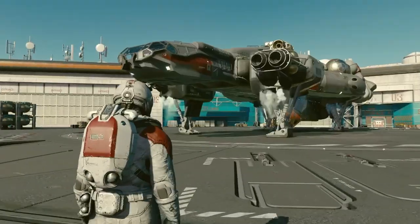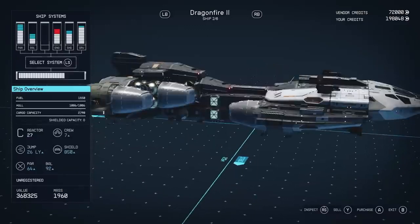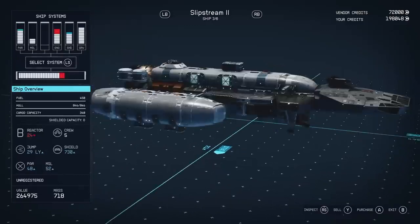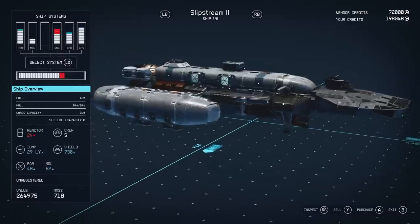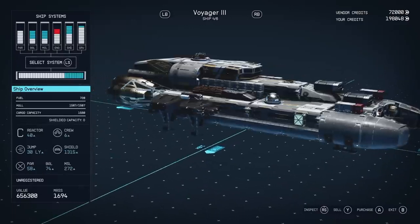It is at the spaceports and starship engineers where you can modify, upgrade, and sell your starship. It is here where you can see all the aspects of your ship: your fuel capacity, hull capacity, cargo capacity, shield capacity, your reactor, crew numbers, jump range, shield status, up to three active weapon systems hotkeyed, whether the ship is registered or not, its value, and its mass.